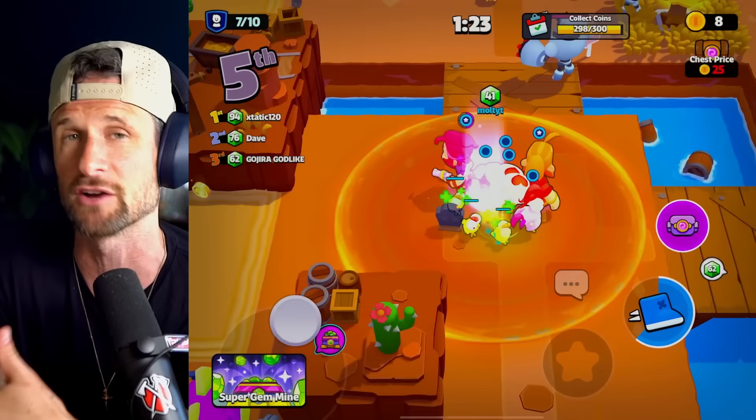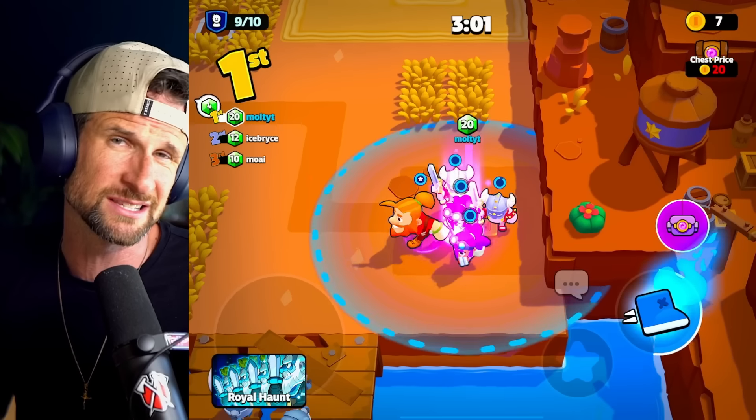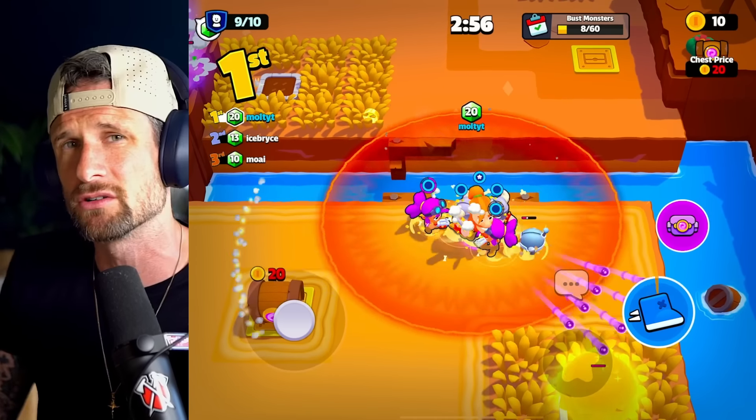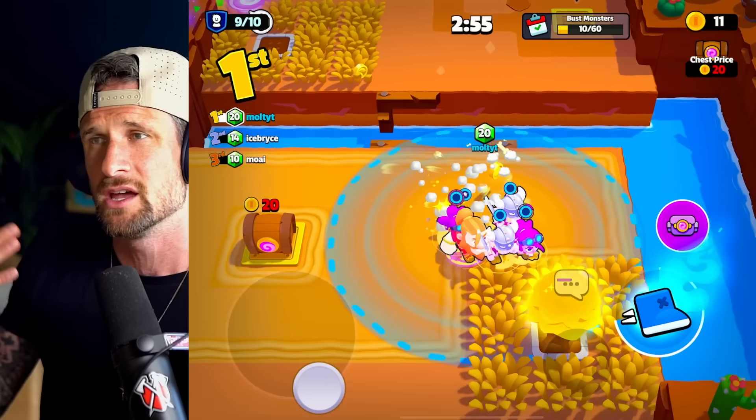Number seven: I think it's important to spend your gold on tickets because those chests are going to be very important. Keeping that streak going and having those chests is one of the biggest ways to progress in the game. Spend your gold on getting more tickets when you can. Obviously if you can spend gold to boost something up to two or three stars, do that if you really like using that character. But honestly, you're going to unlock it anyway, so spending gold on chest tickets is probably the best move.